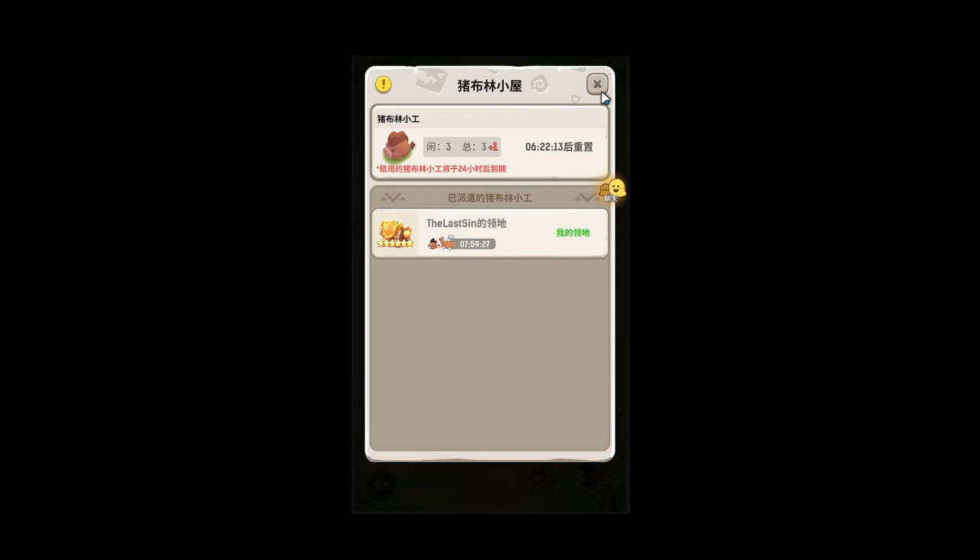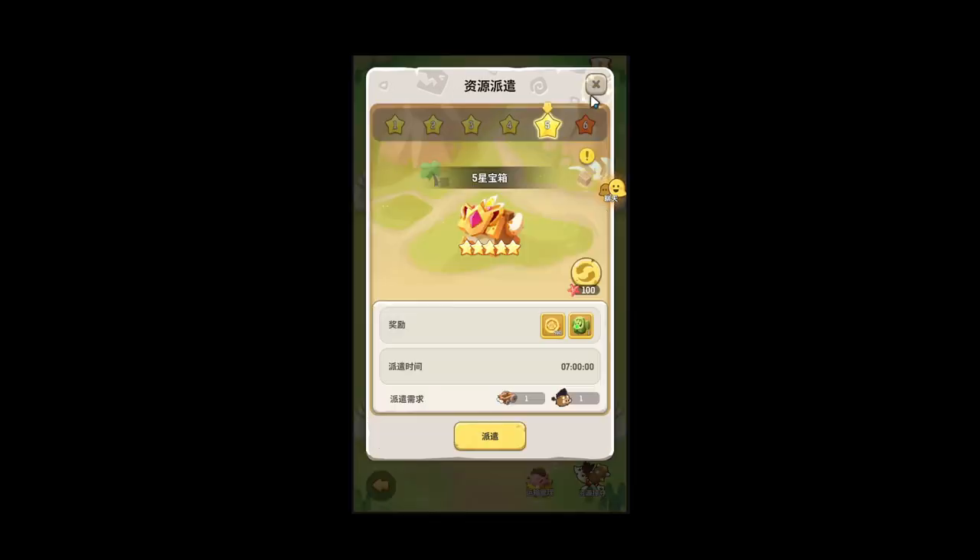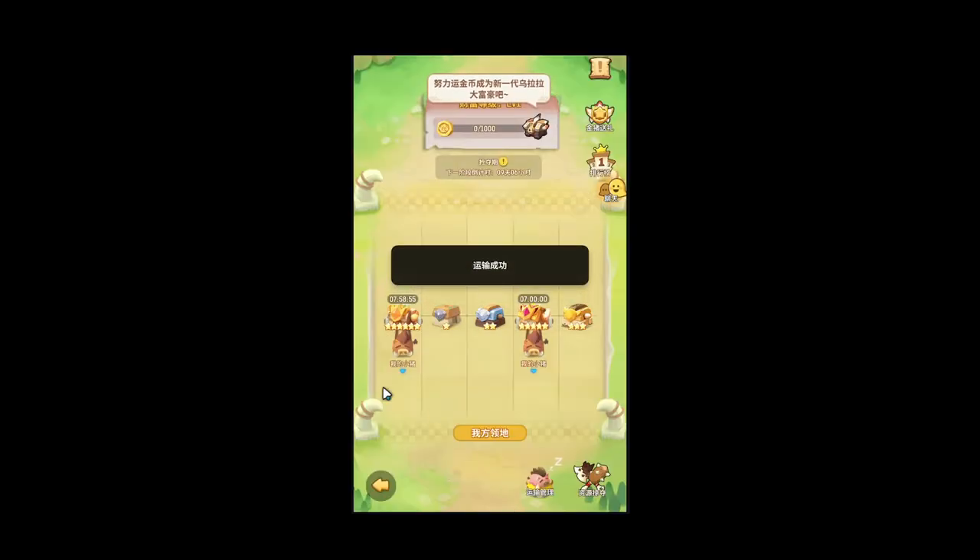I haven't translated this yet — let me translate this real quick to figure out what it's saying. It says you basically rent a fourth pig for 100 starfish and it lasts for 24 hours. But since I waited so long, it's only got six and a half hours left.